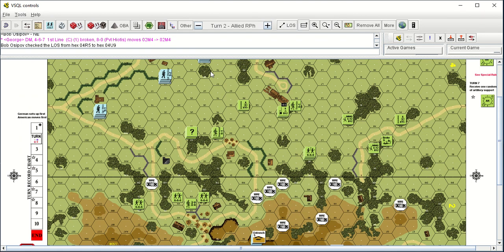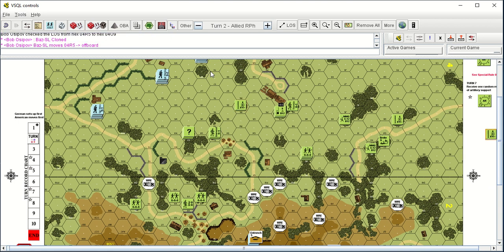Even at range four, to hit is a very low number — a 3 in prep and defensive fire phase and 2 for advancing fire. At four, he needed 3 in the defensive fire phase with a plus 2 for moving, so he'd need a 1 to hit. That's not going to work.